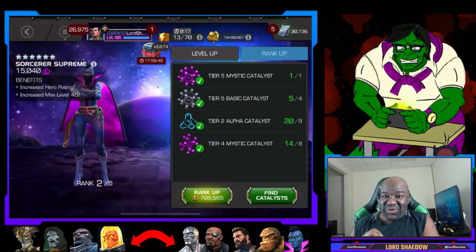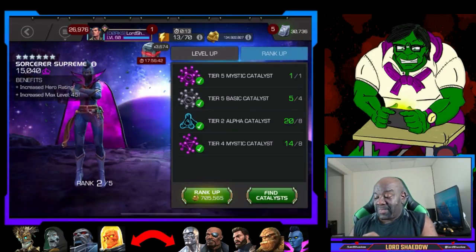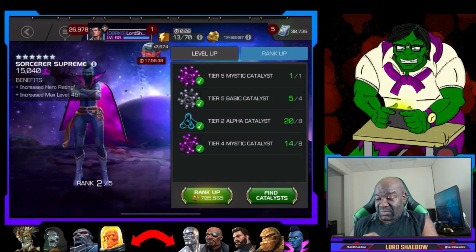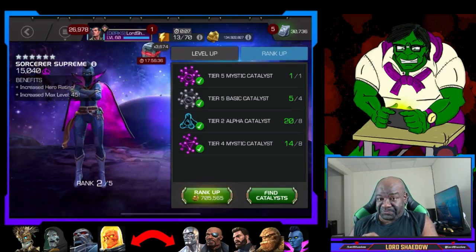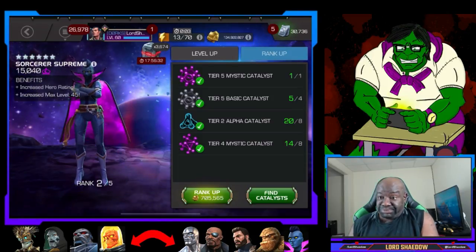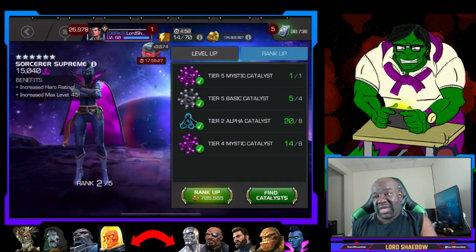But I'm kind of saving the generics for Silver Surfer whenever I can dupe him. She is ready to go up, but I'm waiting for Doom — I really want to get Doom. I actually have a Mystic Awakening Gem, so I could awaken Doom, dump the Sigstones into him, and if I dupe him later, great — I still need the levels until he's Sig 200 anyway.